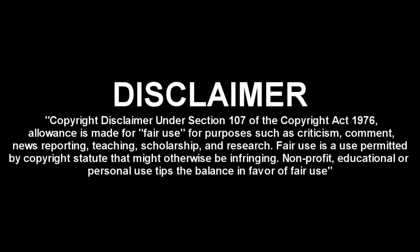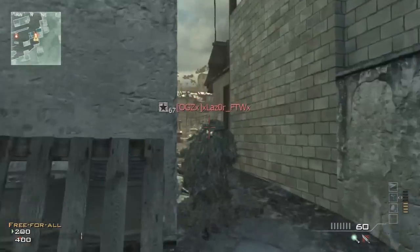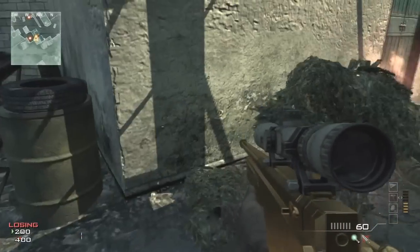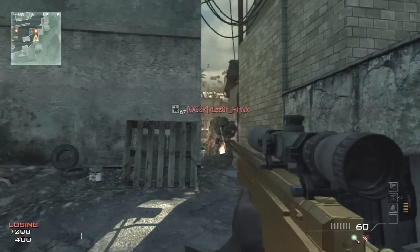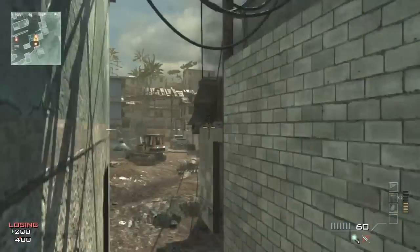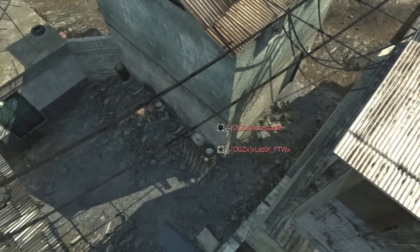What's up guys, Extreme Surge here, and today I'm showing you how to get out of the map on this mission and also on top of the roofs. Come to where I am on the map, and what you've got to do is the throwing knife lunge to your friend, which is accessible in my game. Then you do the throwing knife lunge and you actually go up against the pallet and you get launched in the air.